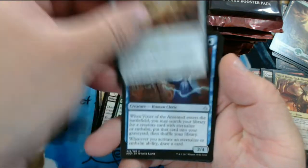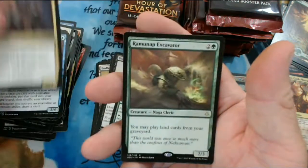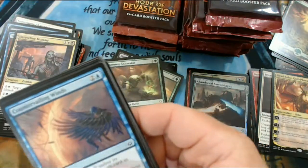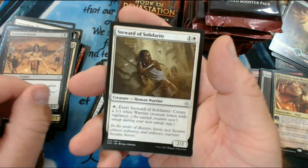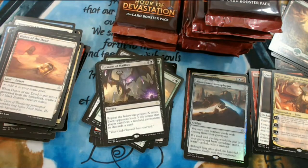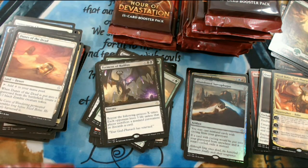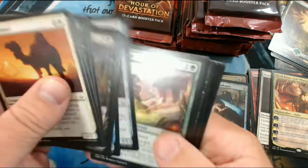We have Crook of Condemnation, Vizier of the Anointed, Unraveling Mummy - so good - and Ruminant Excavator. We have Accursed Horde, Steward of Solidarity, Dunes of the Dead, and Torment of Hailfire. I like that card - another one that has EDH written all over it. But even in some kind of ramp deck that can probably do something, even in Standard.